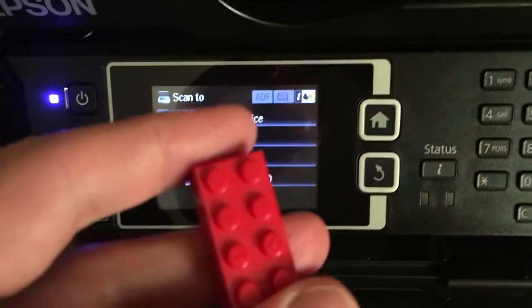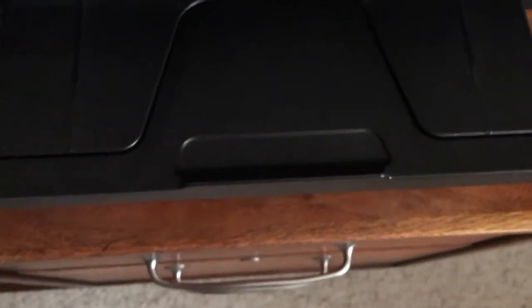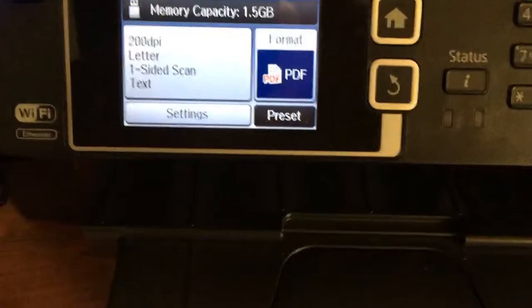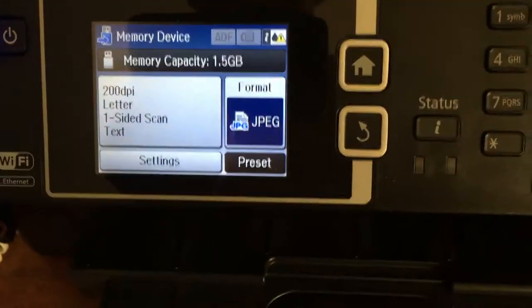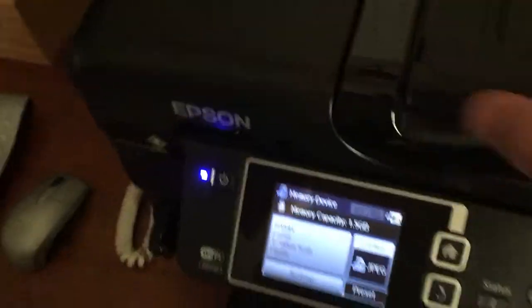Scan. All I have is this brick with me — wait a minute, it's a USB drive. We're all good. Cannot recognize the memory device — insert another. Doesn't like the Lego one, guess we're not using the Lego one. It's recognized. Memory capacity 1.5 gigs. Can we change the format to JPEG? Let's bump that up. Scan area — yeah, that's fine. Two-sided off, document type: photo. Boom, we're done.